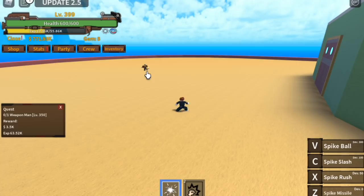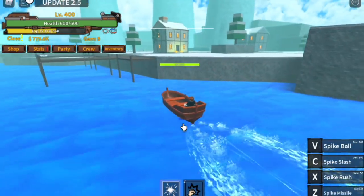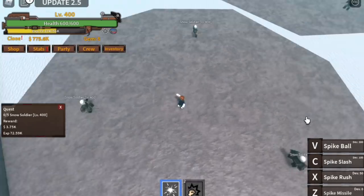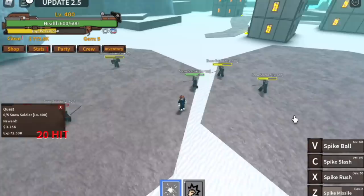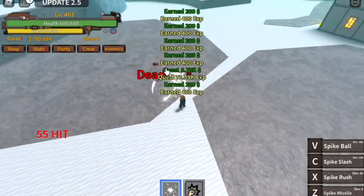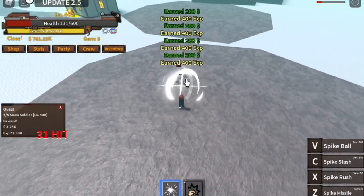The goal is to level up here until you reach level 400 or 450 guys. To be honest, I kinda regretted this — I should've gone to this island when I reached level 450. You're gonna start with the Snow Soldiers: Z skill, another Z skill, and you can use your X skill to defeat them all. I suggest you stay in the ship until you reach level 450.